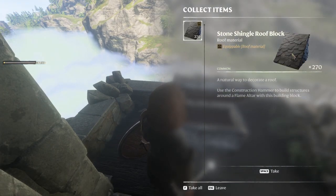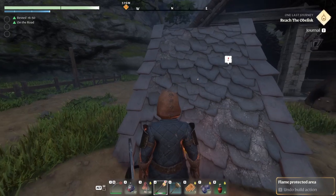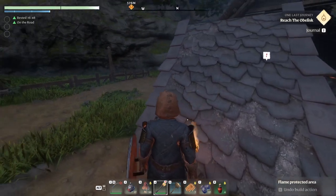Stone shingle roof blocks. In order to make them, all you need is five stone and five flintstone. And there you go — cool looking roof pieces that look way better than the straw.